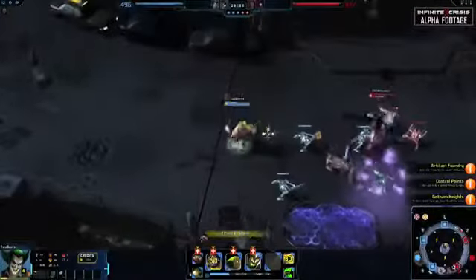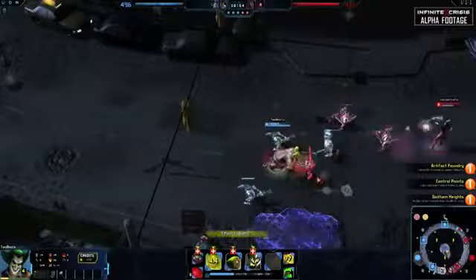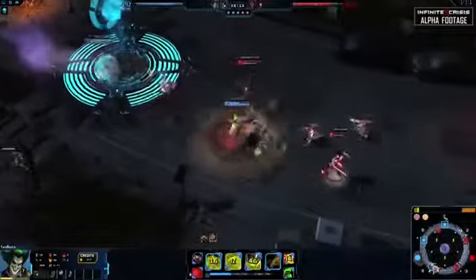Blood Money allows Gaslight Joker to be aggressive in 1v1 situations, giving him the chance to sustain in lane as he picks up credits. It also allows him to go marauding effectively, keeping his health high.